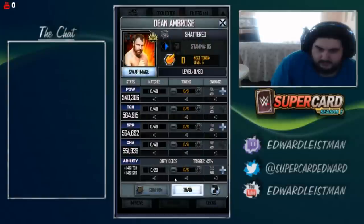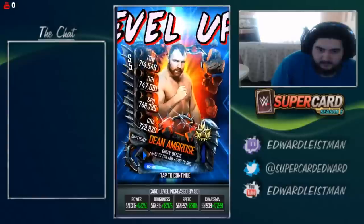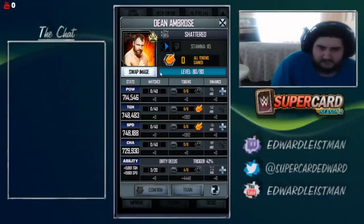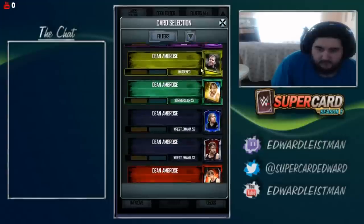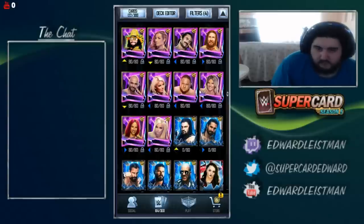Next up will be Dean Ambrose, and we're going to go with Kofi Kingston on him. Beautiful card. And we'll go with a 4 proc as well on this one. Boom. Lovely. Of course we're going to change his image. I'm going with the Season 1 Fusion here. I'm going to keep it — I actually do like it. It fits well in the card.